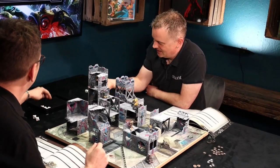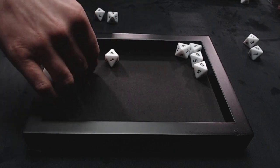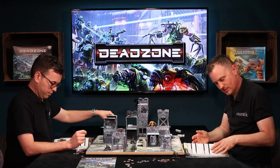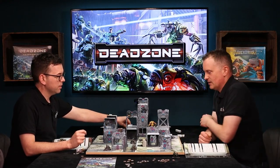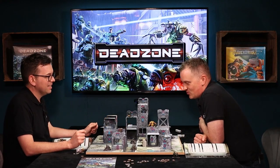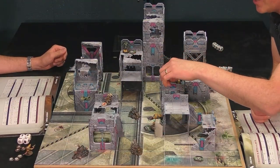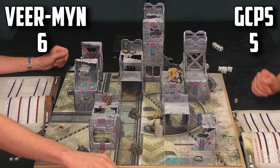The target is surviving on fives, rolls two — difference of two, so two wounds. With no armor, the model is very dead. That's Trevor again — one victory point, taking me to six total.